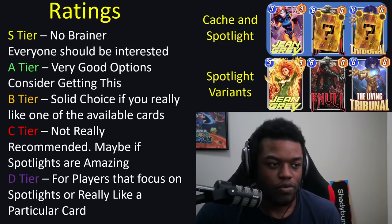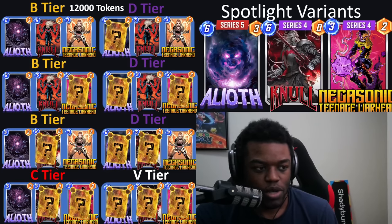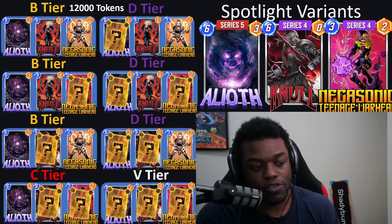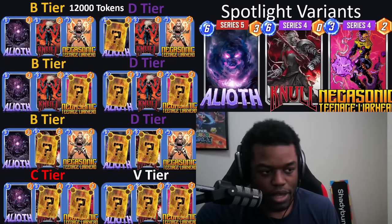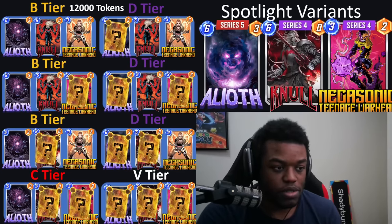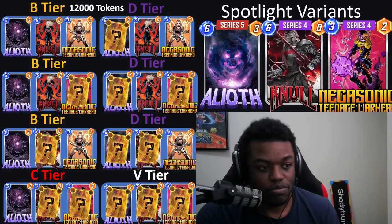On the right side we have the spotlights, and usually I also have the variants as well. I also have the series of the cards so you can figure out what series the card is and see if that influences your decision making. In general, you want to spend your tokens on series four cards, and try to get your series five cards through the spotlights. If you can't get them or can't afford it, you could spend tokens on series five, but optimally you spend on series four — you're usually getting a two-for-one, two cards for 6,000.